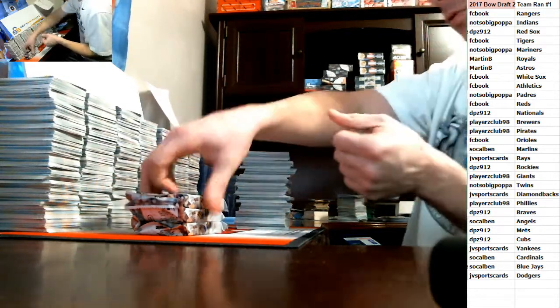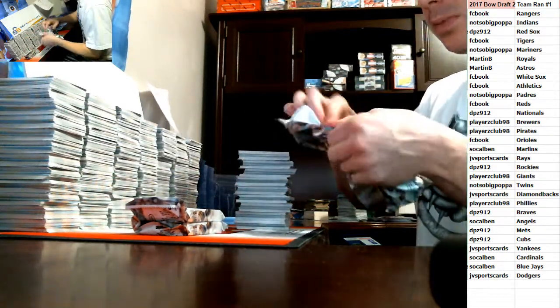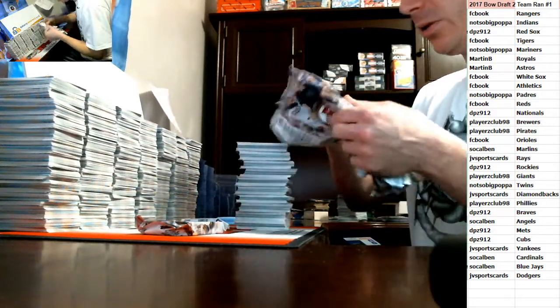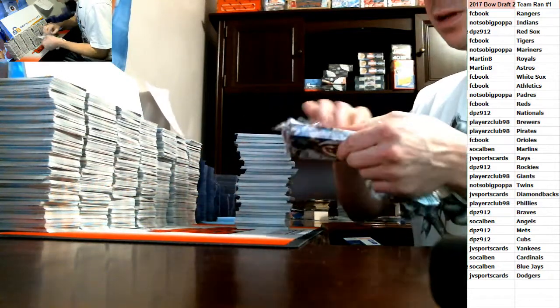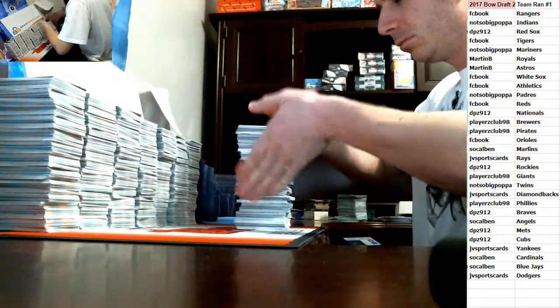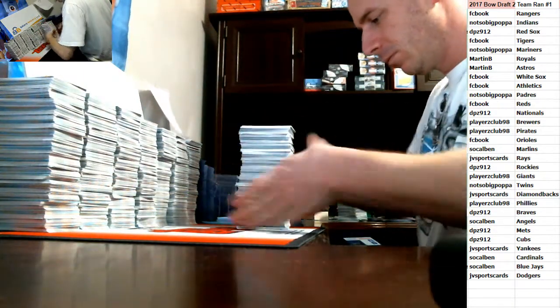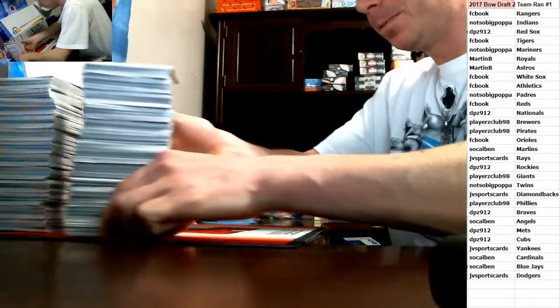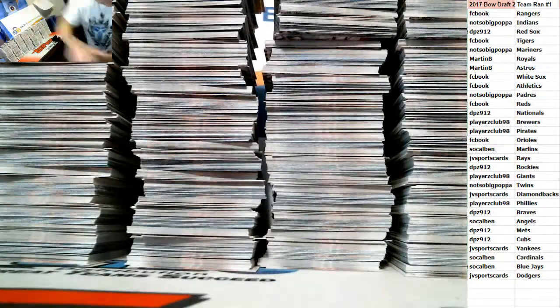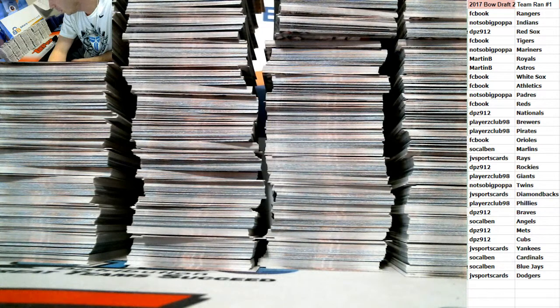You guys can subscribe to the YouTube channel — the videos will be up at the end of the break. There's a recap at the end — the last 30 seconds or so of the video shows all the hits. You can see the other camera up top to catch all the stacks not in view. For YouTubers, there are five left in the snake draft and four left in Jumbo five.